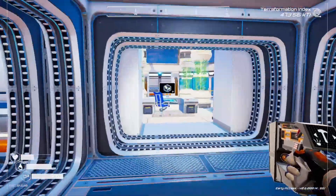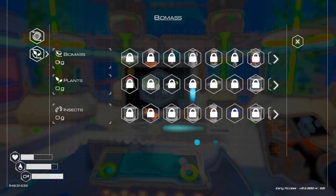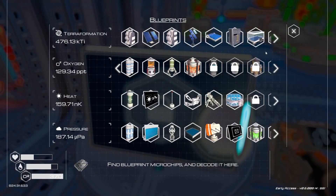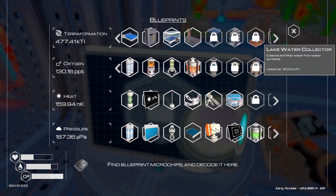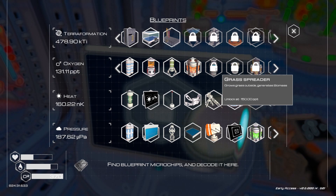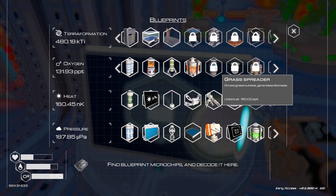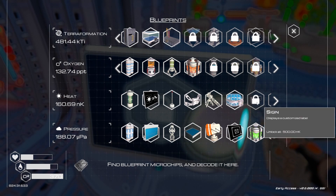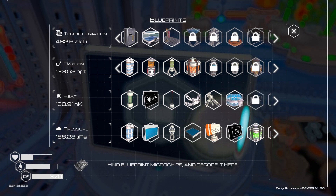We'll worry about that a little later. Right now we need biomass. How do we get biomass? There's something over here for biomass. Atmospheric water collector, backpack, lake water collector — it's green biomass. Ooh, grass spreader! Grass outside generates biomass. So we need more oxygen, but we just greatly increased our oxygen production. What's the plan for ore extractors?